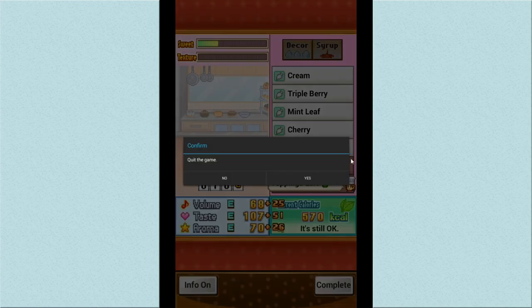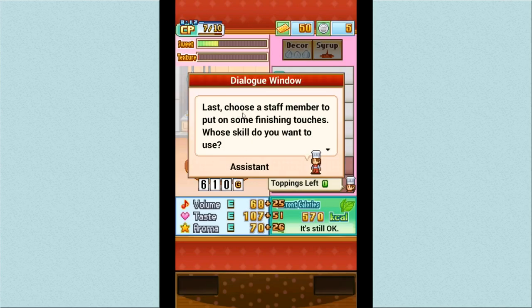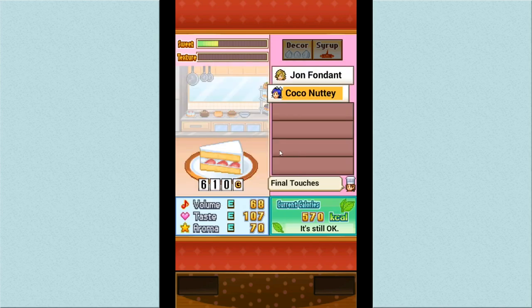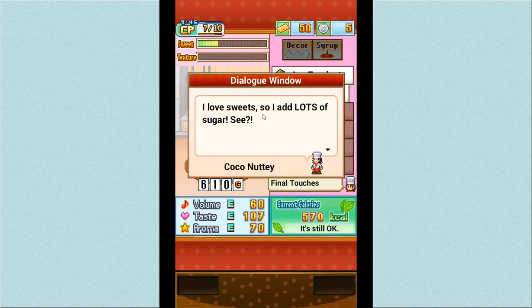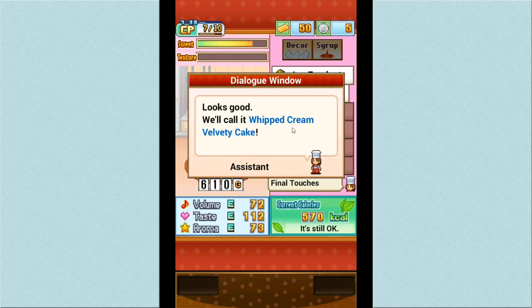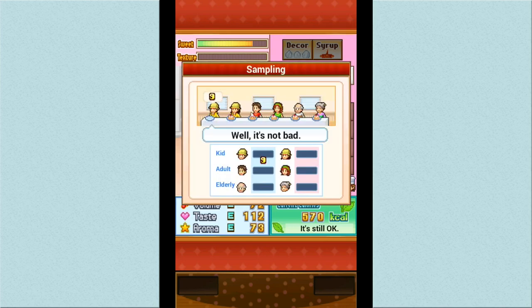Last step: choose a staff member to put on finishing touches. We can pick John Fondant or Coco Nutty. Coco Nutty has good prep stats, so let's have her take care of it. She comes in and adds lots of sugar. The cake gets named the Whipped Cream Velvety Cake! Then we have a tasting session to see how popular it will be with customers — the feedback ranges from 'not bad' to 'needs more impact' to 'tasty.'